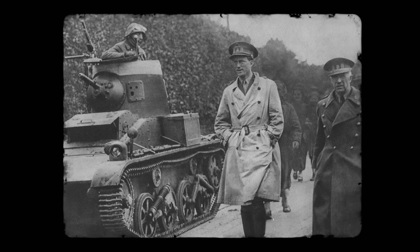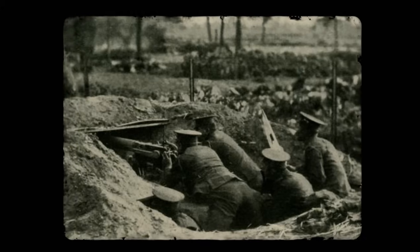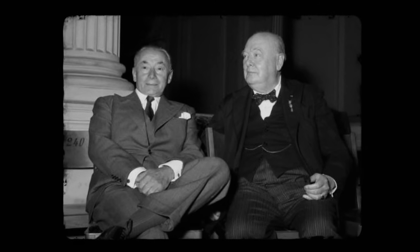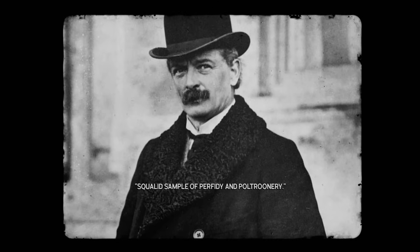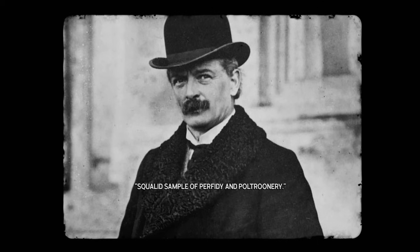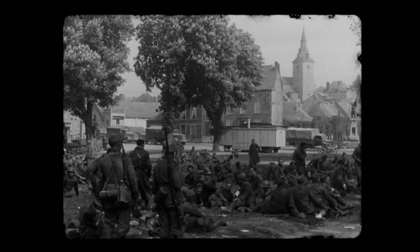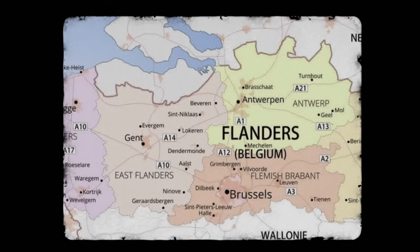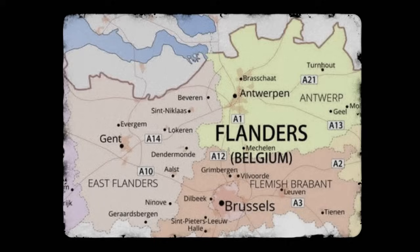Leopold III is a polarising figure in Belgian history. His motives were sound — Belgium had been shattered by relentless fighting in World War I — but many considered him a coward and a fool. Both Churchill and French president Paul Reynaud held a dim view of the King, and former British PM David Lloyd George called his actions 'a squalid sample of perfidy and poltroonery.' The King didn't help himself by meeting with Hitler, and Hitler permitted the Flanders Parliament to reform, driving a wedge between Flemish and French-speaking Belgians who already endured an uneasy relationship.